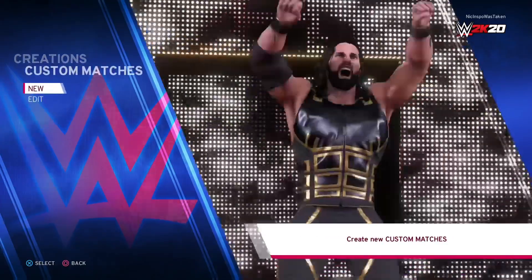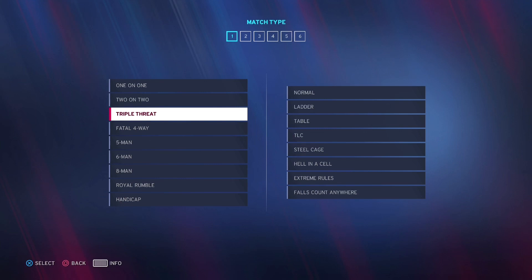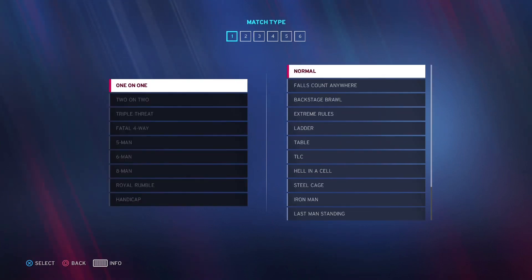You're going to go to Custom Matches and you're going to hit New. And whatever you want to do for this, you could do a triple threat or a fatal four-way chairs match. But in this case, I'm going to do one-on-one.